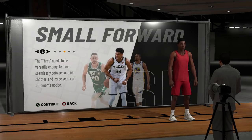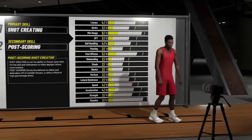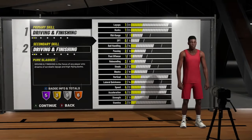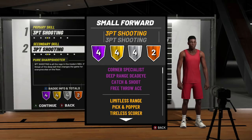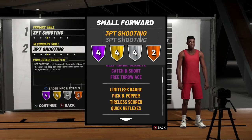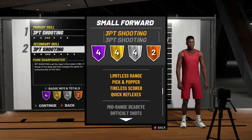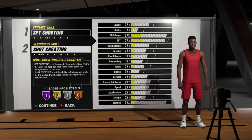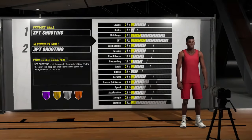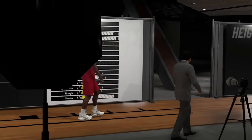This last build — I might get hate for this, but it has to be said. It's not as bad as the others, but it doesn't make sense. You go to small forward and make a pure sharp, wanting to make the tallest one possible, thinking you can shoot over people. But in reality it reduces your shooting. They gave you no reason to make a pure sharp small forward — yes it has good hall of fame badges, but they drop limitless down to gold. The whole point of a pure sharp is hall of fame limitless so you can shoot deeper than everybody. There's no point making it at small forward when you can go to shooting guard, get better shooting badges, and still make it 6'8".